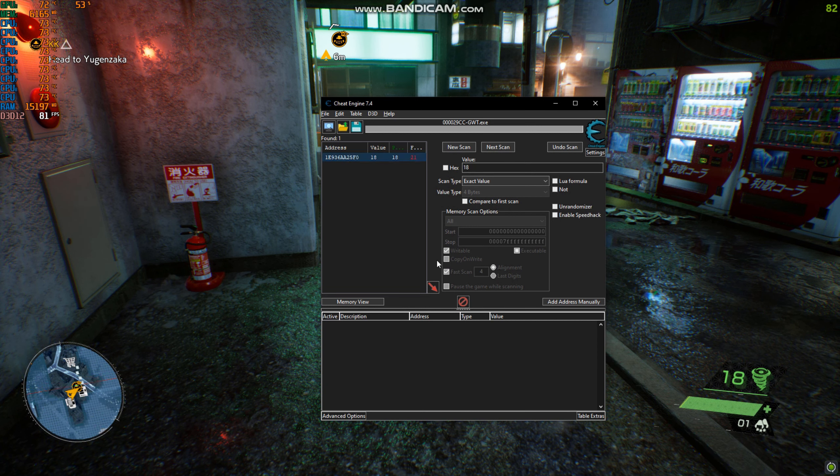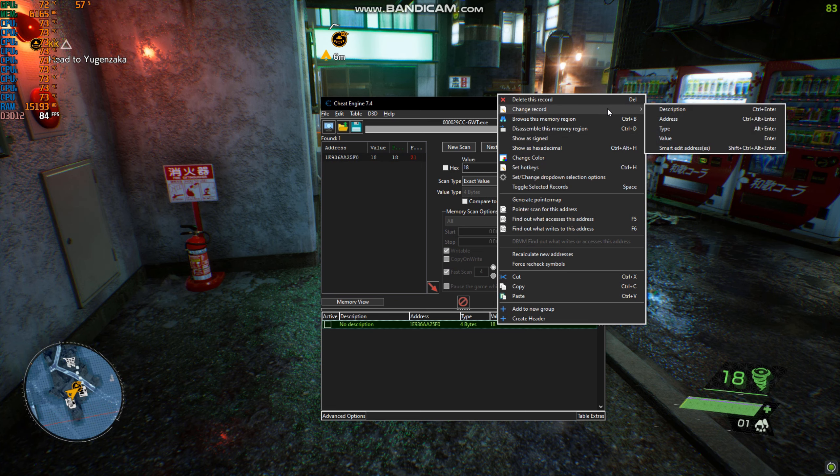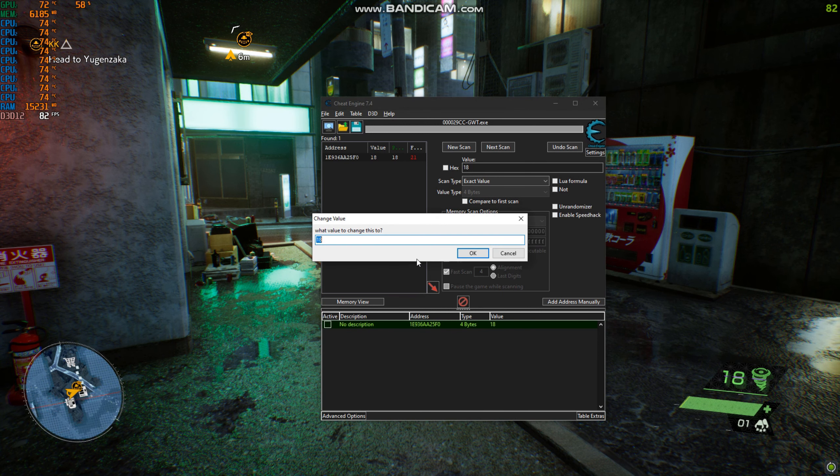Now select this and hit the red arrow. From here, right-click and change the value. Enter how much you need and boom — enjoy.